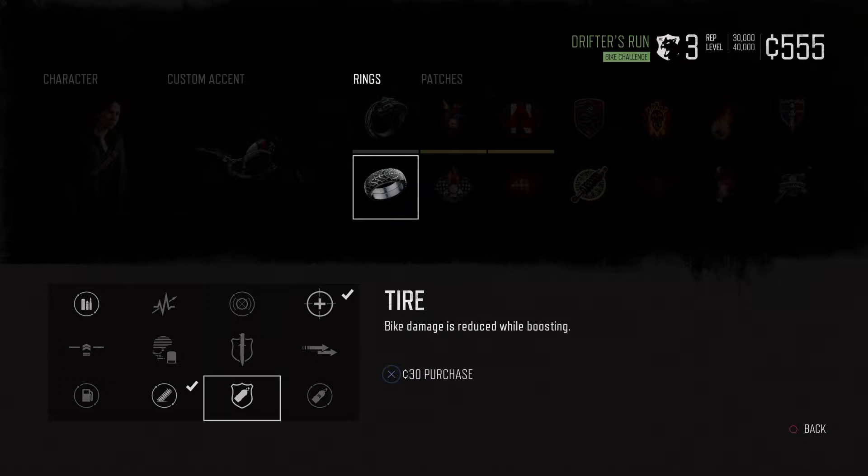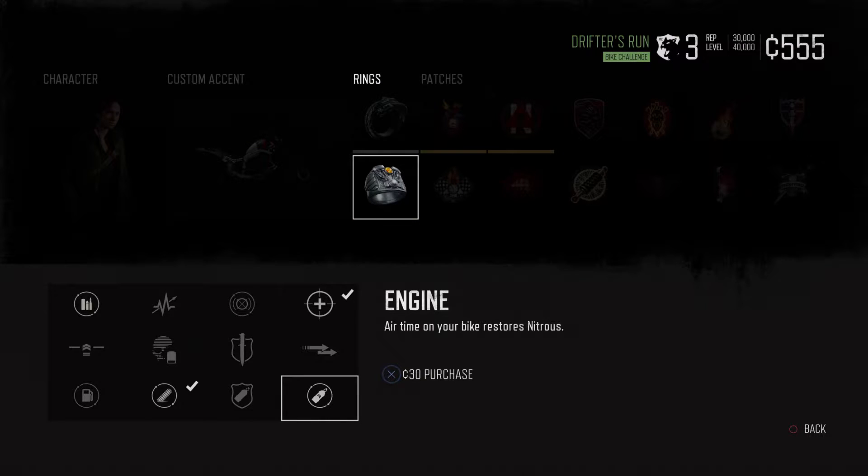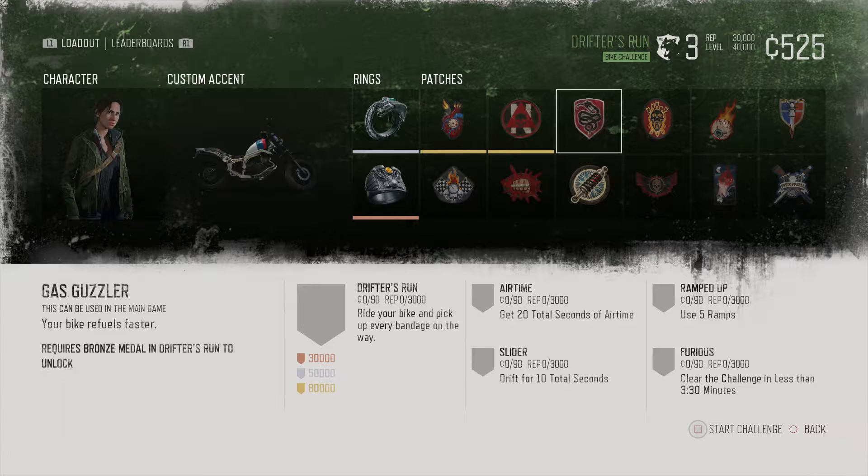For my second ring, I'm going to get Engine: airtime on your bike restores nitrous. I cannot upgrade that, so we're only going to get plus 10% nitrous restoration. This challenge will unlock the Gas Guzzler patch, which makes it so your bike refuels faster. I don't really see that being useful in challenges, but in the main game that is a nice quality of life upgrade.